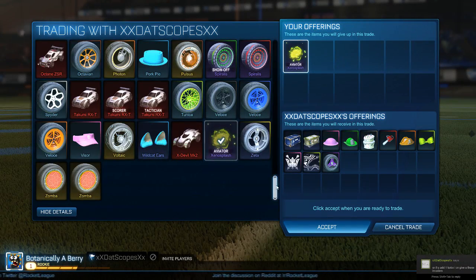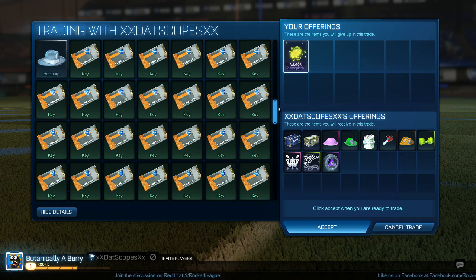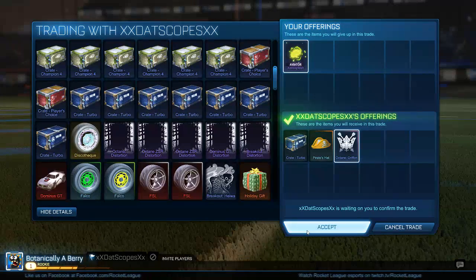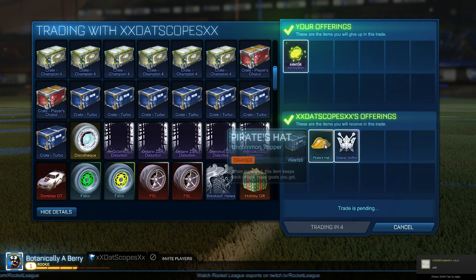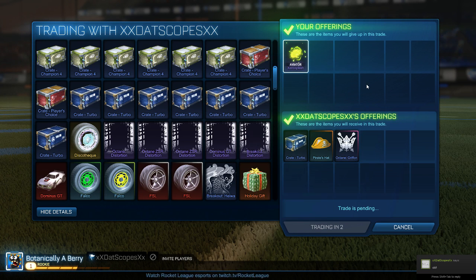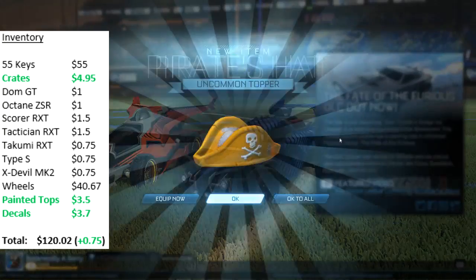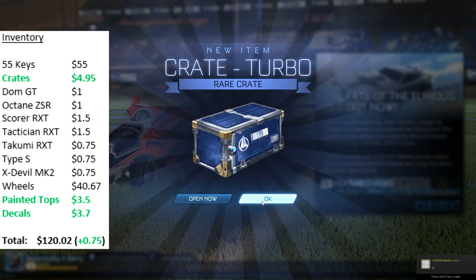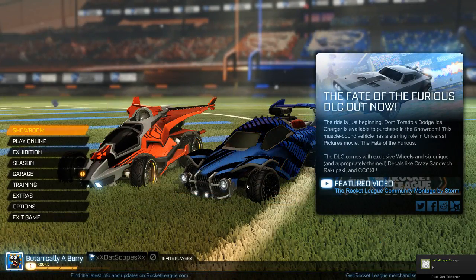The next trade is for my Aviator certified Zeno Splash. His original offer was a turbo crate and a CC4 and I wasn't happy with that, so he showed me all the items he could put up and I gave him an offer he accepted: a turbo crate worth about 25 cents, an orange pirate hat worth maybe 50 cents, and then a pink Griffin decal. It's not a great looking decal and it's in pink which is a below average color, but since it's for the Octane I'll be able to get like half a key for it.